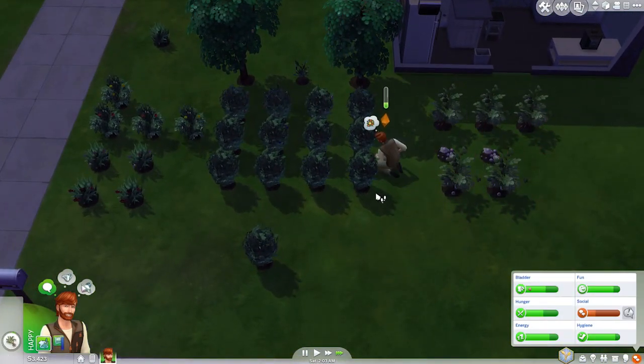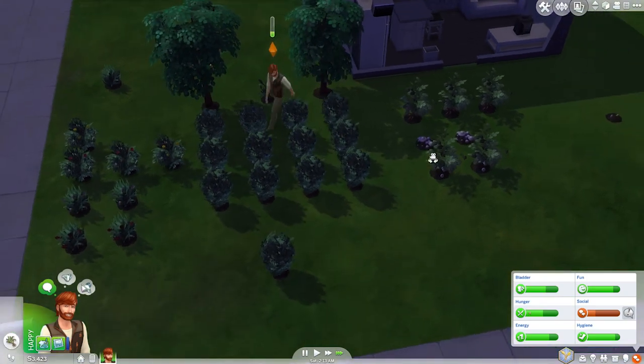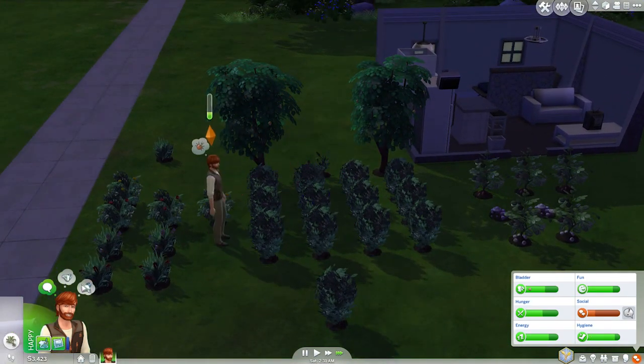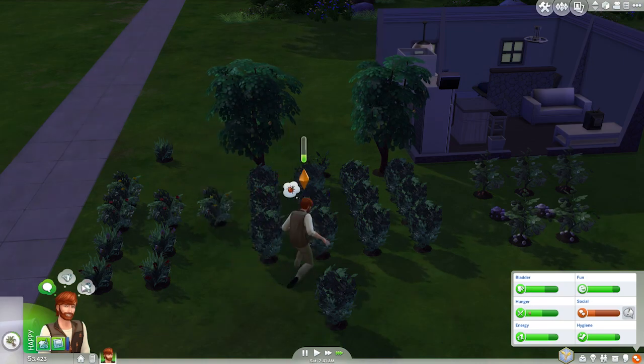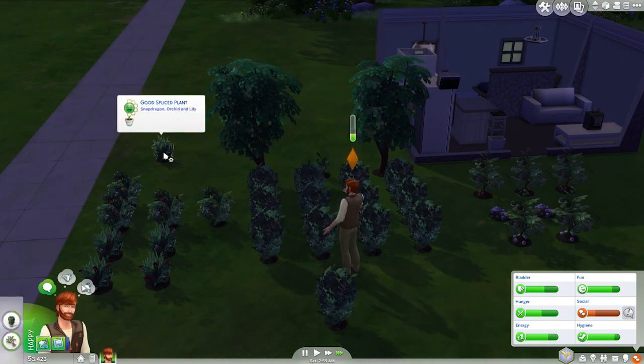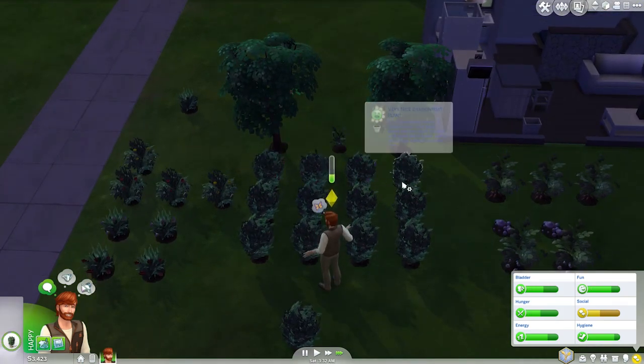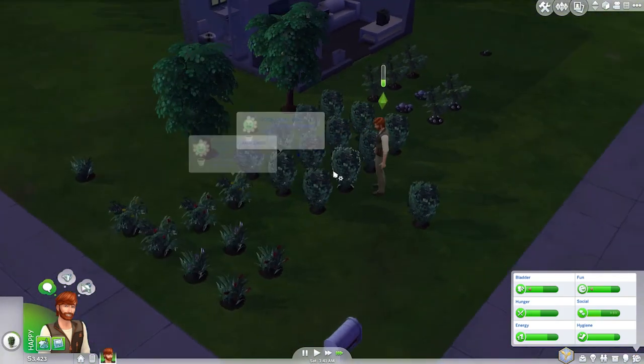Definitely going to need some proper social. I mean, sure, we can talk to plants and talk on the phone, but face-to-face social is much nicer. So that's got us on our road to orchid. Orchid is over there, we're starting to grow pomegranate. And then once those have actually sprouted, we can graft them together and make a death flower.